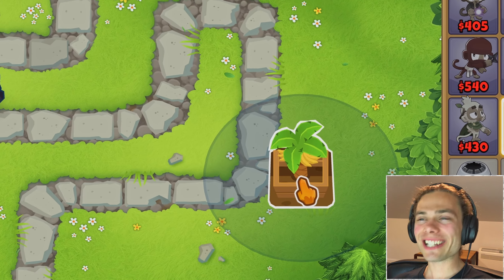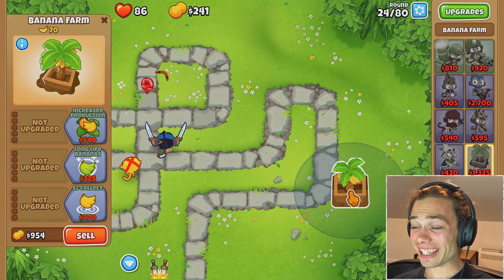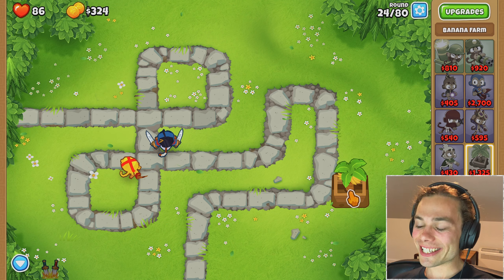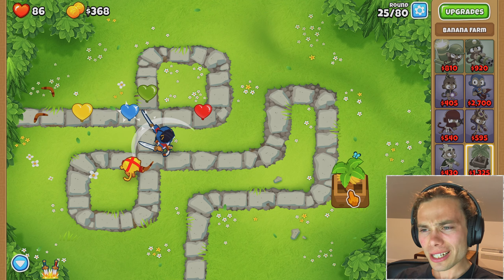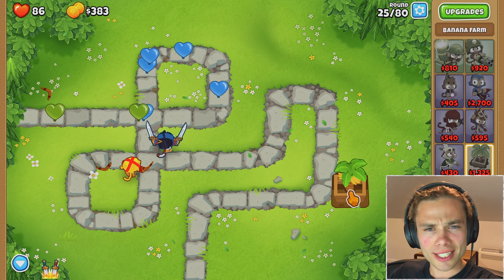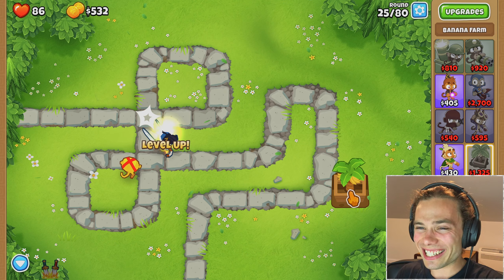The banana farm is also half — it said all cash generated, so of course it is. I just didn't even take that into consideration. I guess you have to be careful about how many you buy, because you either have to get a lot to pay them off quickly so you can afford things by round 40, 60 and so on, or just not completely overcapitalize and hope a little extra money is enough.